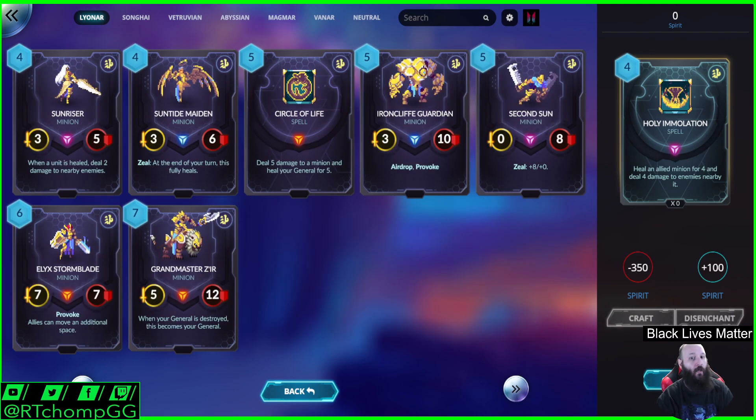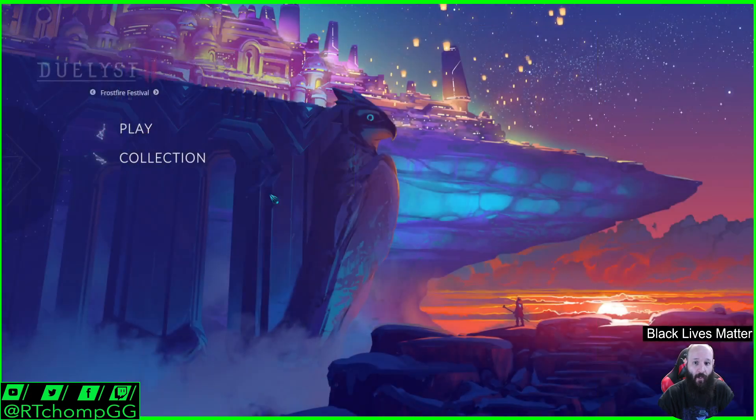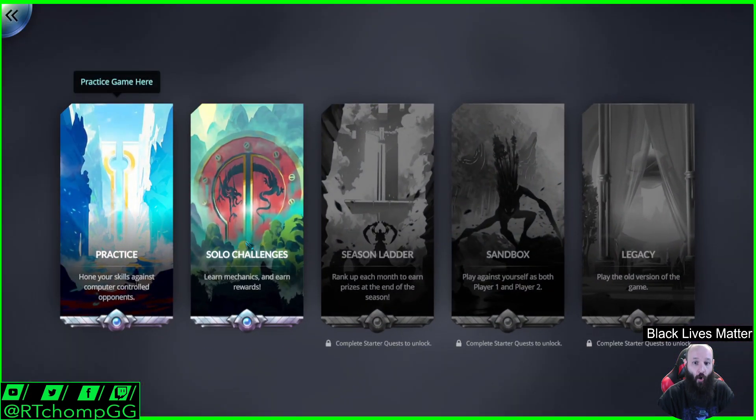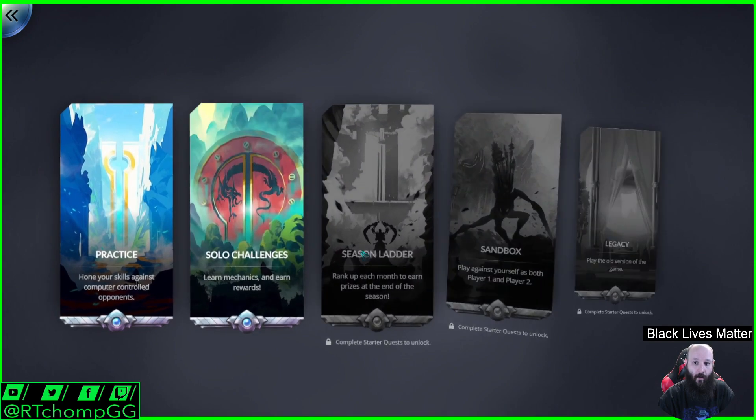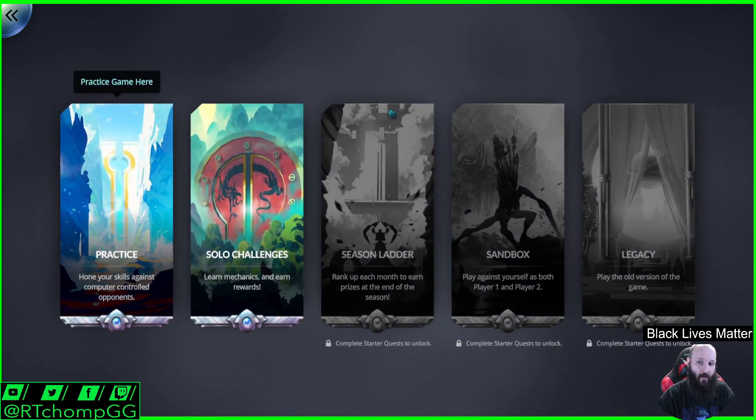Out of Magmar, you want to worry about McCantor Warbeast. You want to worry about certain Whirlwind cards out of Vetruvian. The Songhai can just teleport across the map and annihilate you. The pixel art was one of the things that drew me in initially. There are also challenges in this game. Apparently we have to unlock all the stuff before we can even get into the Seasonal Ladder. Is there a control deck? Cassiva — if you're looking at Abyssian, Cassiva was the typical control deck. You can play control out of all the factions, or mid-range at least.